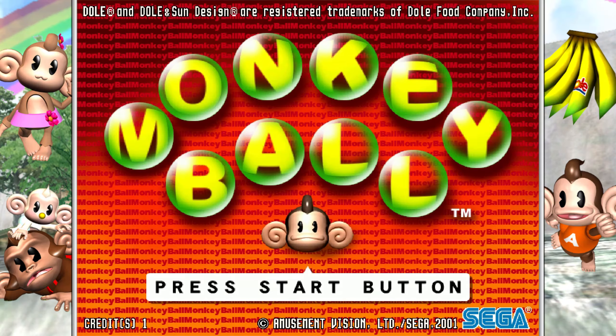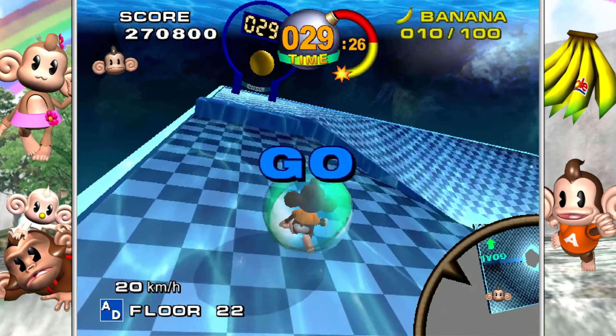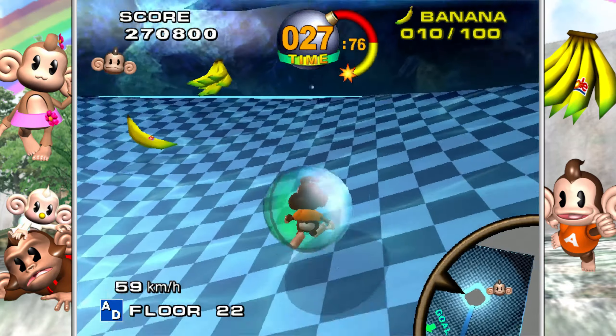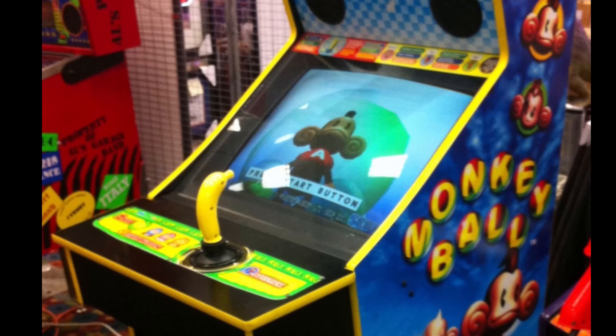During this time, one of Sega's second party developers, Amusement Visions, created a prototype of a ball rolling puzzle game where you had to guide the ball through a 3D maze to a goal at the end. Sound familiar? This was the basis of Super Monkey Ball, which would become one of Sega's most beloved franchises.